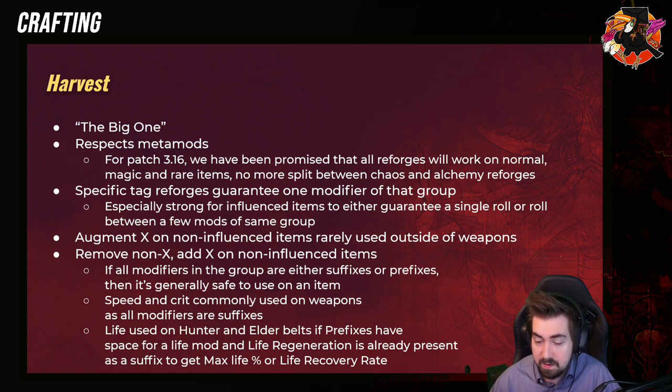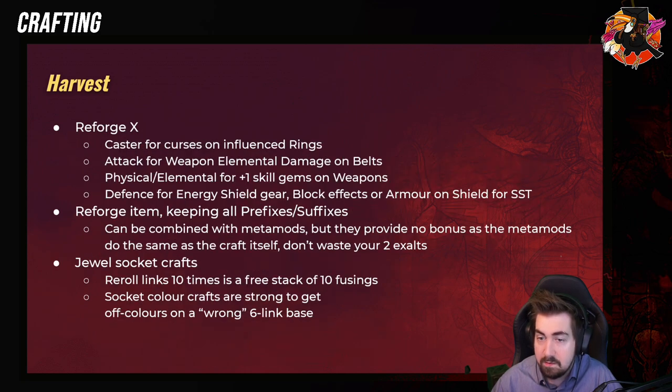Obviously all of this is very complicated. Life is generally used on Hunter and Elder belts if prefixes have a life mod. So for example, you could do 'Prefixes Cannot Be Changed' and Reforge Life. Obviously we cannot do things like Remove Non-Life because they don't work on influence items. So you have to use metamods. We have Reforge X — these are the ones we use the most with metamods, like Reforge Life. Caster is really, really strong on curses on influence rings — so if you're trying to get an Assassin's Mark ring or Elemental Hit ring, Reforge Caster is incredibly strong. It makes it reasonable to get rings with 60 life plus and a curse.